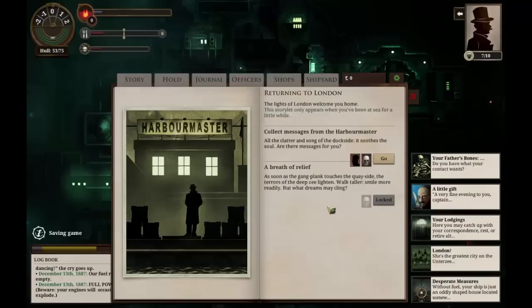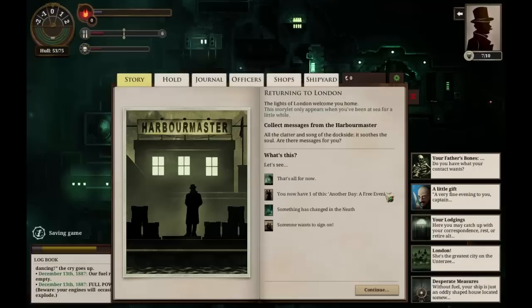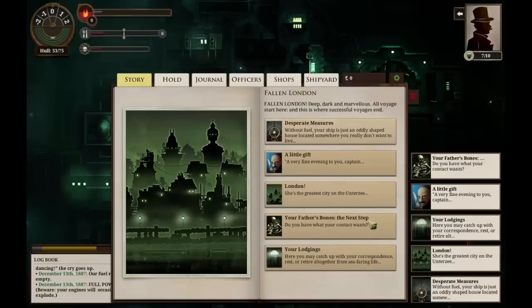However, we were able to make it home ourselves. We now have a variety of things under our belts. The lights of London welcome us home. We can collect messages from the harbormaster — all the clatter and song of the dockside, it soothes the soul. There are indeed messages for us. We have another day, a free evening in our time now. Something has changed somewhere in the sea, and someone wants to sign on with us. Let's start off with this.